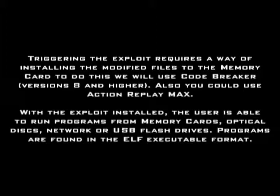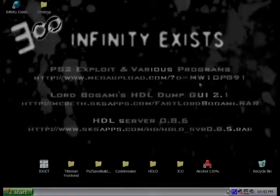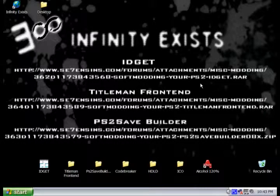We're going to show you some programs here. We're going to show you CogSwap, which will allow you to switch out a legitimate game for a burn game, and also the hard drive loader, which will allow you to run games off your hard drive if you have one. You can also install emulators, media players, and things like that. To do this PS2 soft mod, we're going to need ID.Git to get the ID of your PS1 game, Title Man Front End to create the title.db, and PS2 Save Builder to create the save game that runs the buffer overflow.